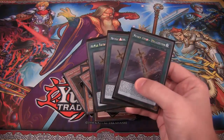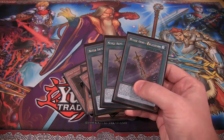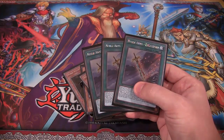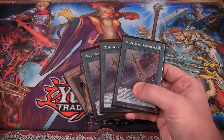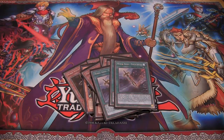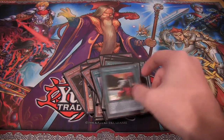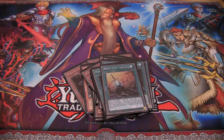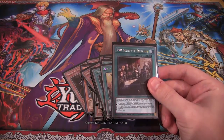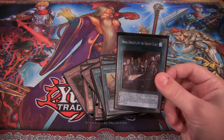For our Noble Arms, we have two Noble Arms Excaliburn. I think Excaliburn is the best of the Noble Arms — Gwenefar's probably close to being the best too, and those two you could debate back and forth. But Excaliburn helps out a lot because you can protect yourself from effects and it's kind of like a rank-up magic card, so I really like it. Then for the other Noble Arms, we're pretty much running one of each: Caliburn, Arfeuillet, Destiny, and Gallatin. And then Noble Arms of the Round Table — the field spell. I'm only using one of them; two can be alright as well, but I kind of like it at one.